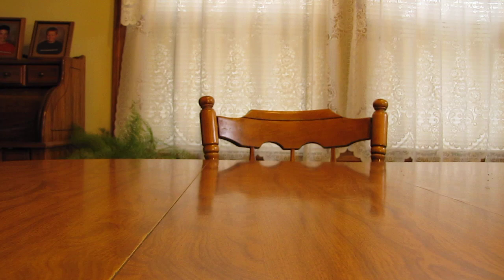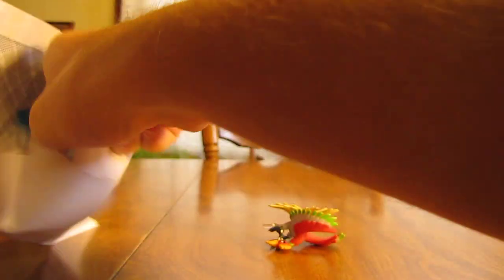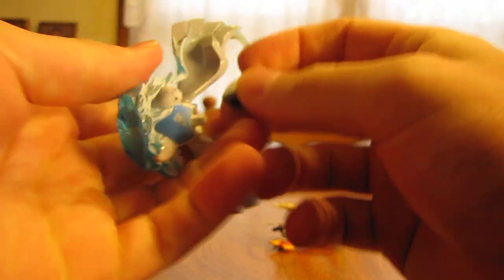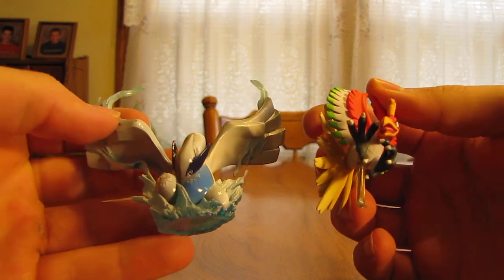We'll open this Lugia figurine first. Oh, and Ho-Oh it looks like. So there's a Ho-Oh. Oh, the Lugia fell apart it looks like. But you can put it back together by going like this. So there's sort of neat little statues of both Ho-Oh and Lugia — pretty neat looking.